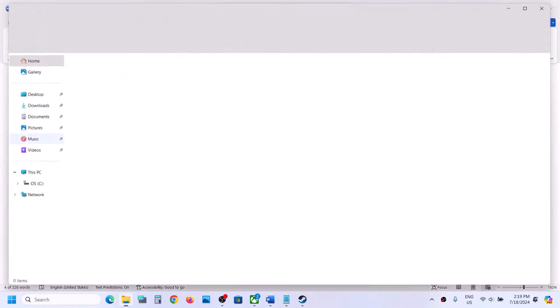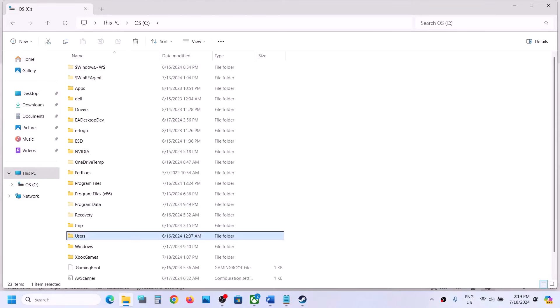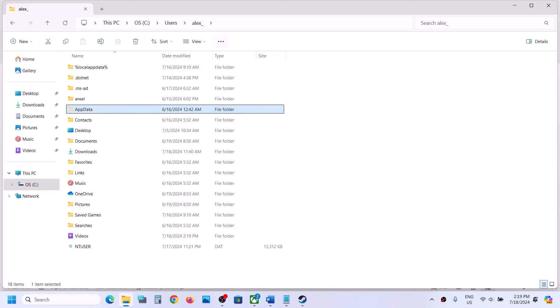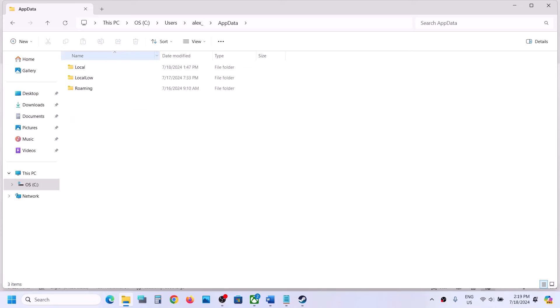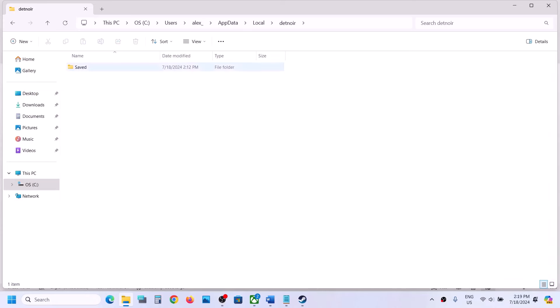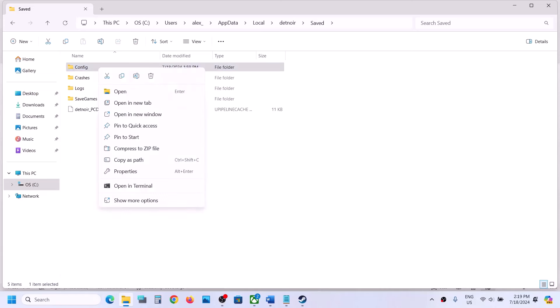The next step is to delete the config file. Open File Explorer, go to This PC, open the C drive, open the Users folder, then open your username folder. Open AppData — if you don't see it, click on View, select Show, and enable Hidden Items. Open AppData, open the Local folder, find the game's folder, open it, and you will see the Config folder. Right-click and click Delete.